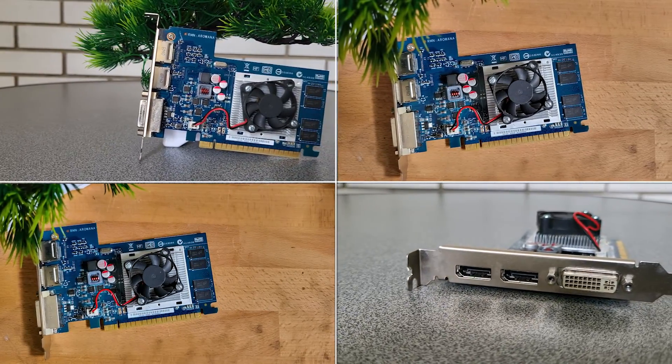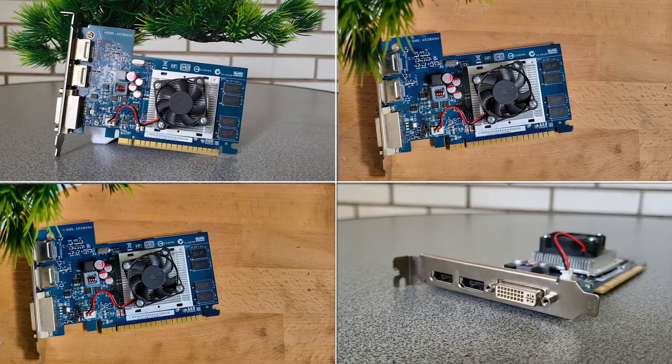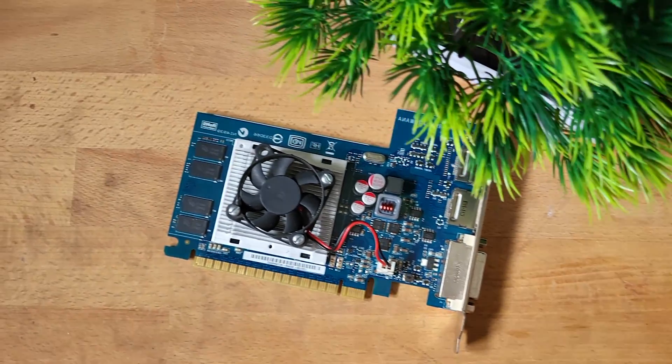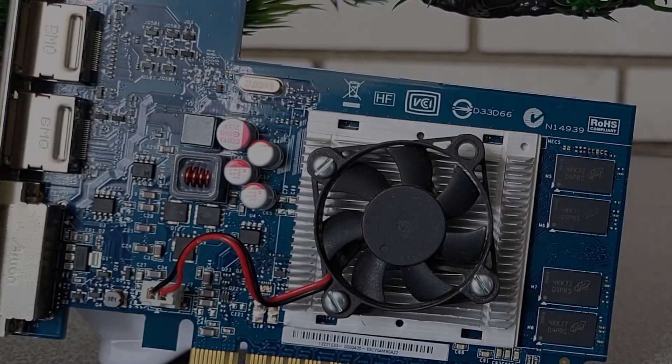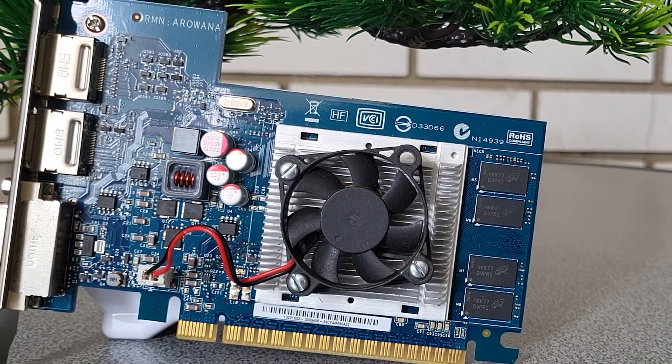As for the GT 630, well, it's quite terrible for modern-day standards. But for someone like a casual gamer, and with a good price of $10, this GPU can give you a lot of fun. But keep in mind that in order to run the games like I did, you need a proper quad-core CPU, preferably from the 2nd or 3rd gen i5 series, and at least 8GB of RAM.